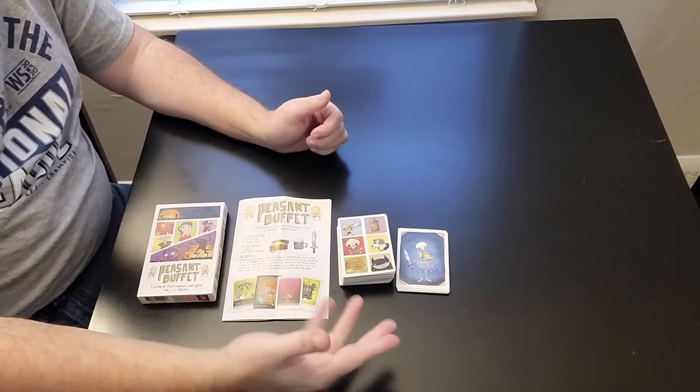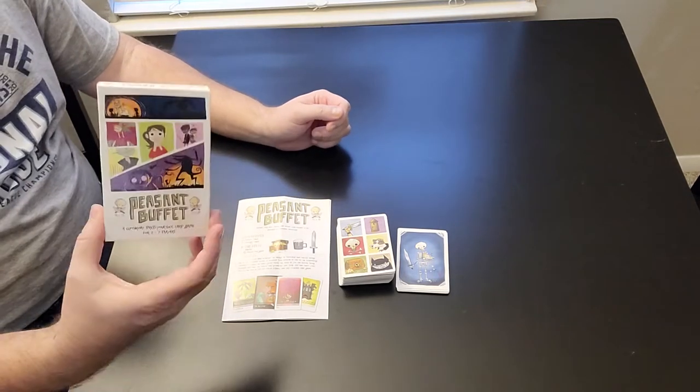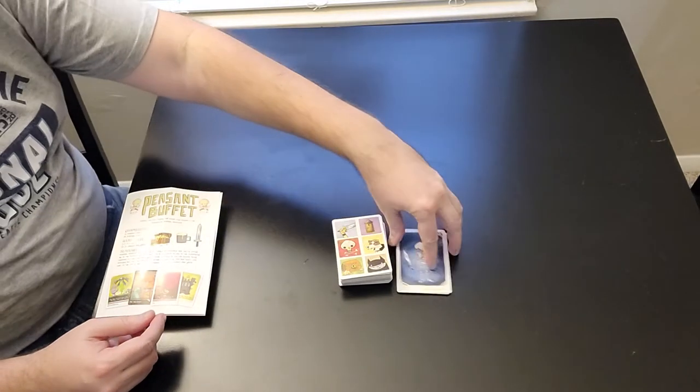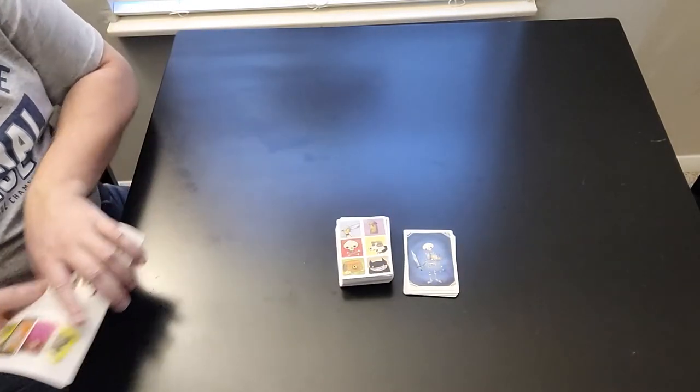Here we are at the gaming table, and here is Peasant Buffet. You can see not much to it, just a bunch of cards. So you have the box right here, you have your instruction booklet right here — it's very easy to read — and then you also have the peasant cards, the little bones cards here. And these are the village cards. Go ahead and put these two aside.